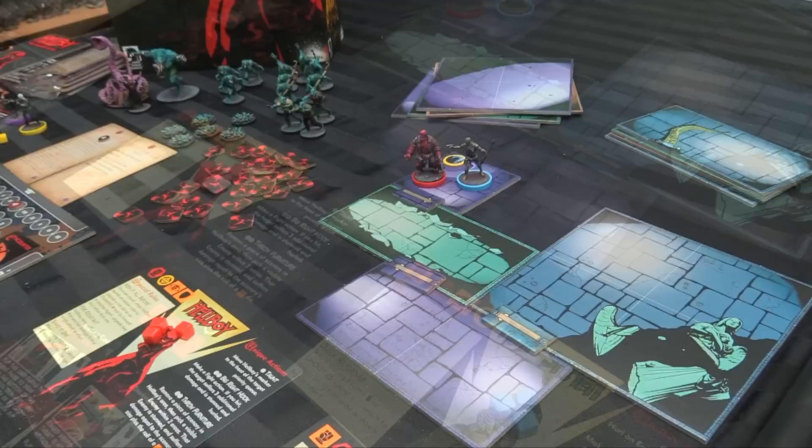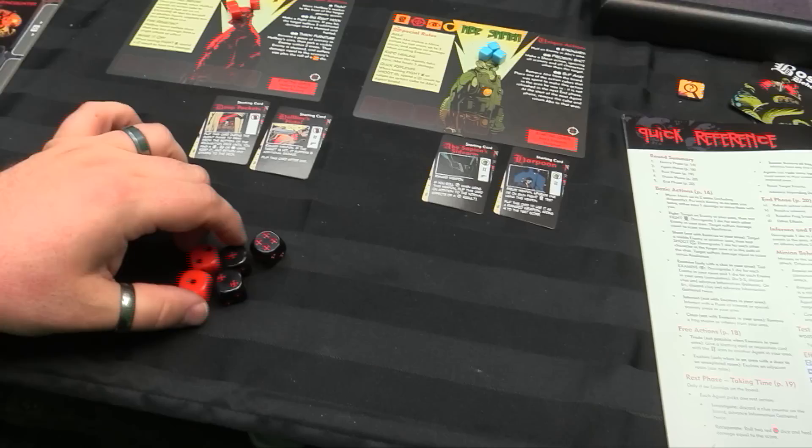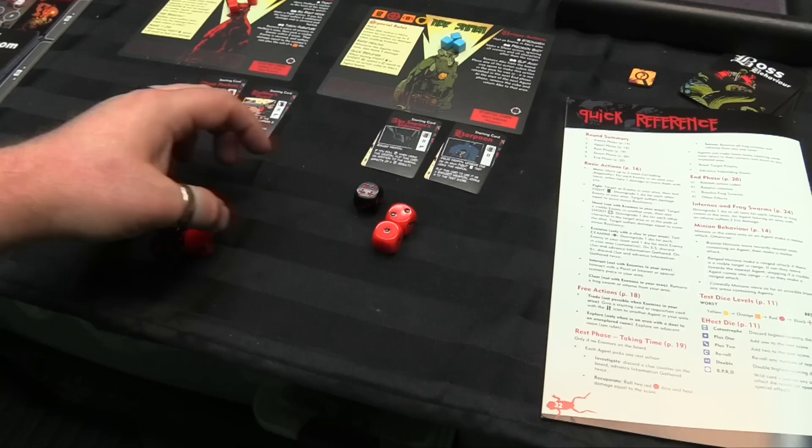You can also spend additional action dice to upgrade your actions. For every extra action die you put into an action, you can upgrade one of its dice. So for instance, Hellboy gets fight dice of red, and he can spend additional action dice to upgrade one of them to being one of the super black dice, which is super cool.